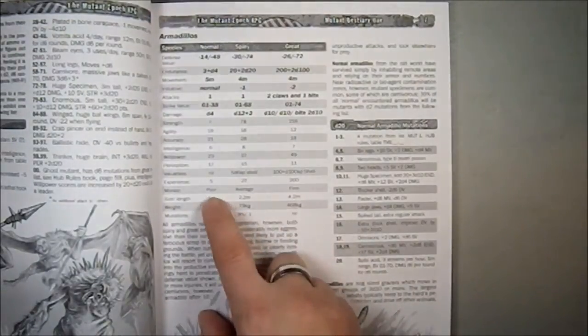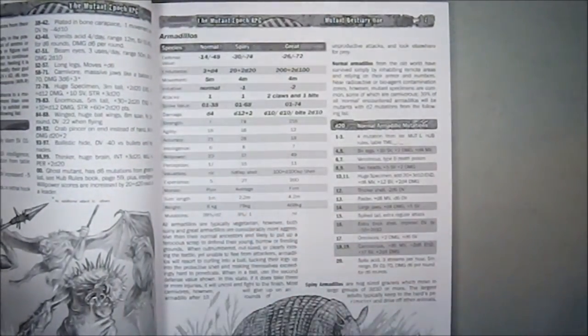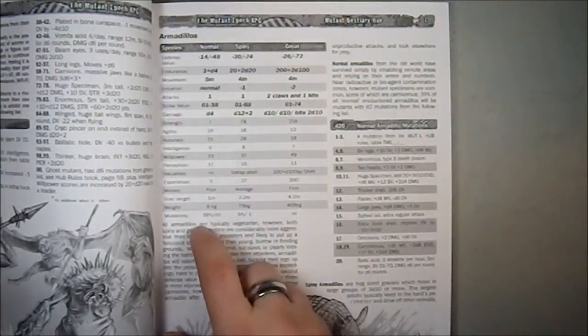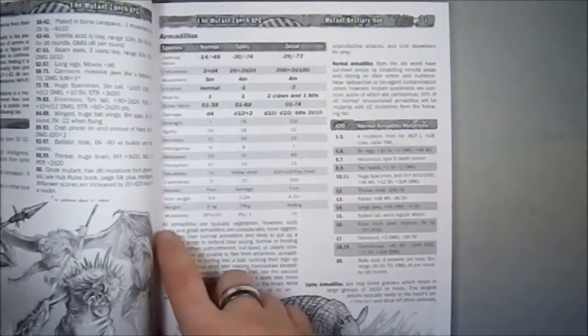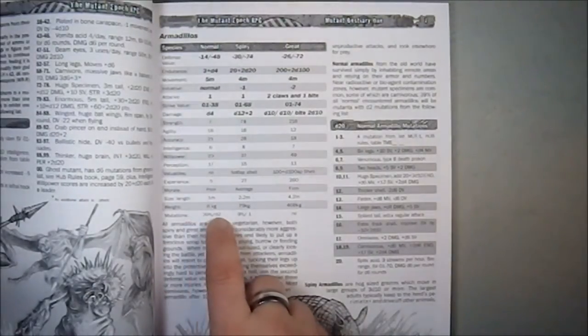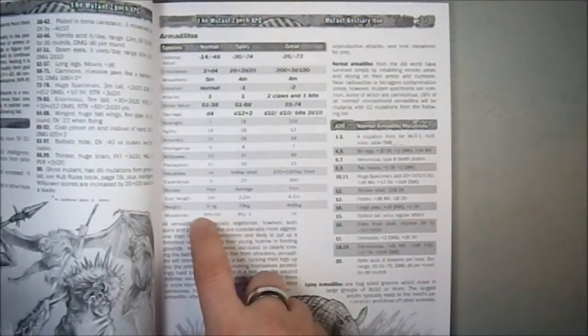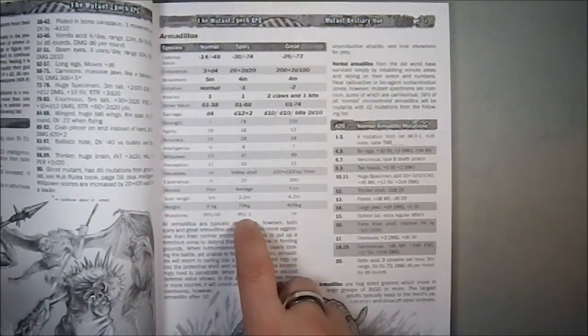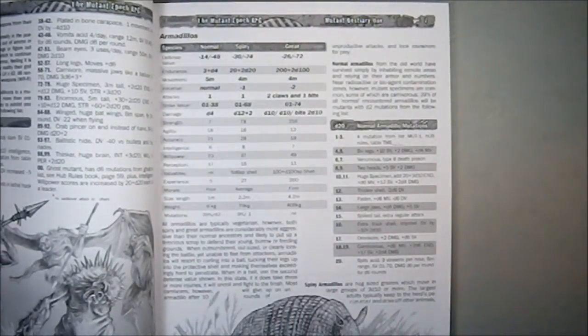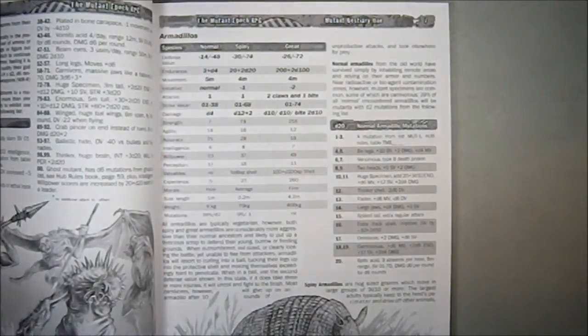It's a very large armadillo. One meter is a little bit long unless you're considering the overall body length including the tail. They have your weight listed, which is nice. And they've written right in here the percentage chance of a mutation and how many mutations there are — a 39% chance of one to two mutations for normal, a 9% chance of one mutation for the spiny, and the great ones have no chance of mutations at all — they seem to have great genetic stability.